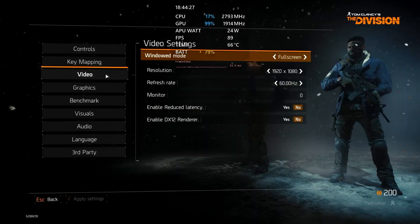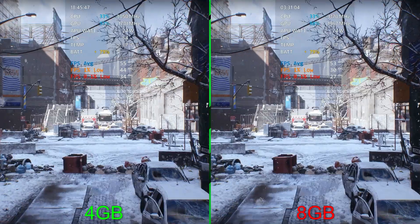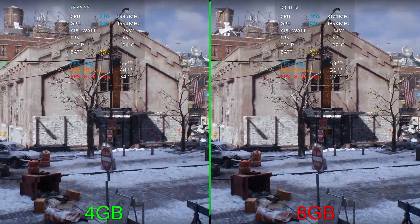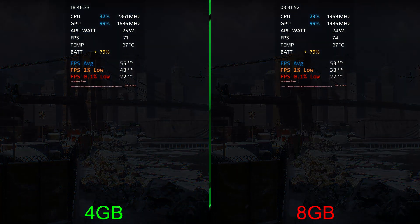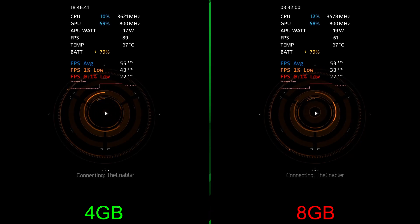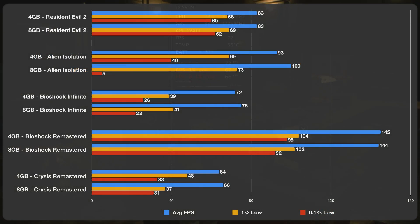Moving on to the last game, The Division, at 1080p with medium preset and V-sync off. Here we're actually getting better fps on the left: 44 for the 1% versus 31 on the right, and 34 for the 0.1% versus 27. Wrapping up: 55 for the average with 4 gigs versus 53 with 8, 43 for the 1% lows versus 33 on the right. For most of the benchmark, the left actually had slightly higher 0.1% as well.